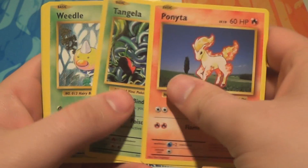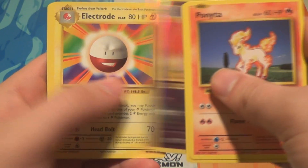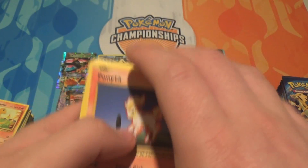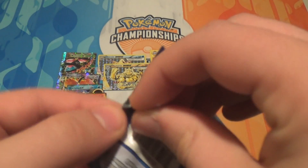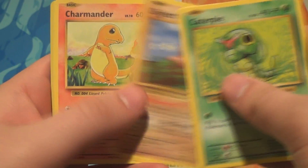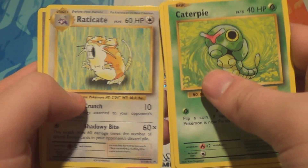Pack twenty-six: a Ponyta, a Tangela, a Weedle, a Sandshrew, a Gastly, a Reverse Nidorino, an Electrode, a Super Potion, a Double Colorless Energy, and a Professor Oak's Hint. Notably, Professor Oak's Hint is not at all like what Professor Oak did in the original — Professor Oak had the same effect as Sycamore and Juniper, which was just discard your hand and draw seven, but as a Trainer rather than a Supporter.